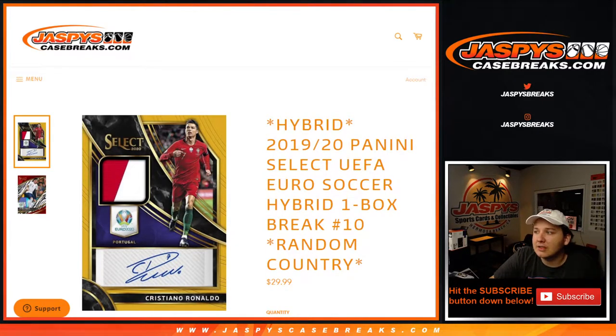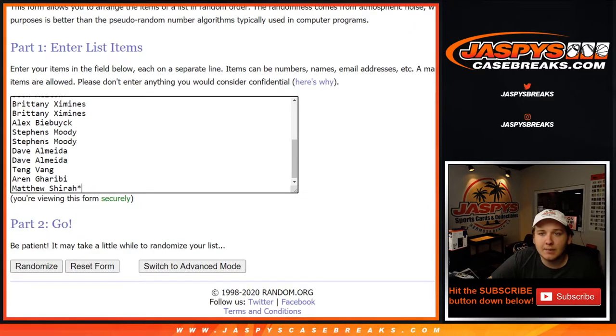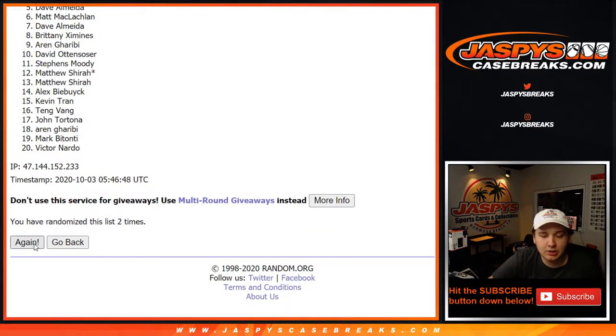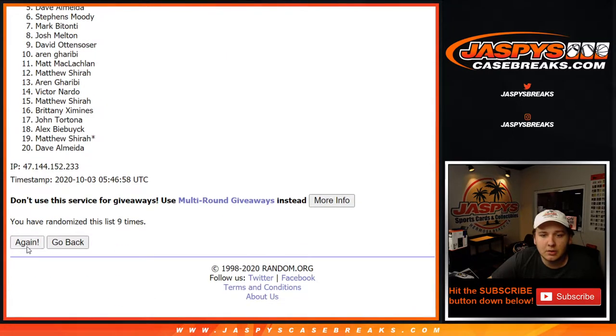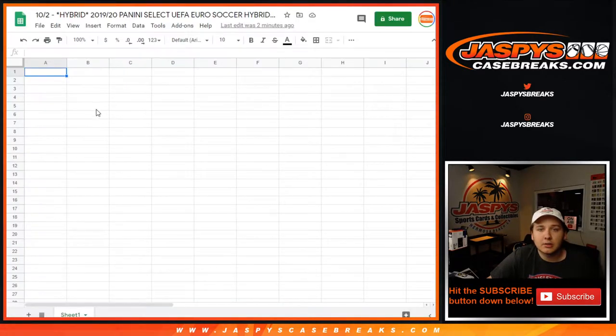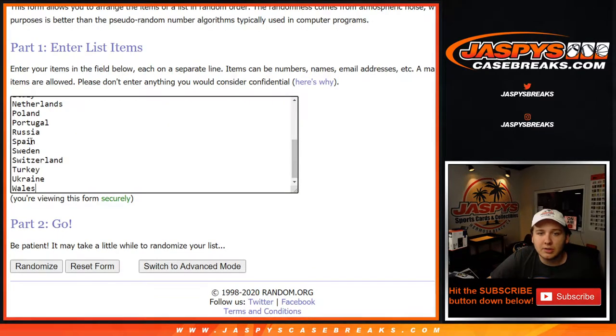What's going on everybody, this is 2020 Select UEFA Euro soccer hybrid, one box break number 10. Thanks everybody for getting in — 20 spots, 20 countries. We're gonna roll the dice and go 10 times. Do the list of customer names first, 10 times. This is a hybrid edition. 7, 8, 9, 10th and final time — 10. Stevens, Moody, down to Josh M on that.